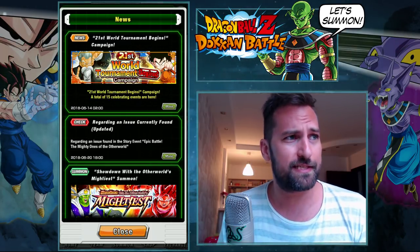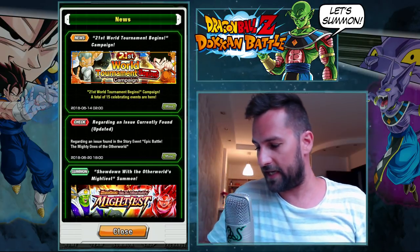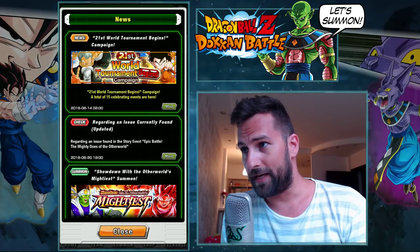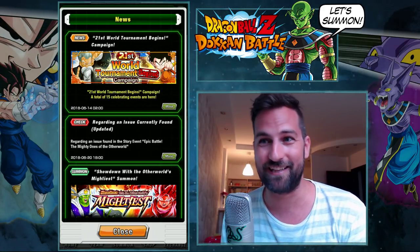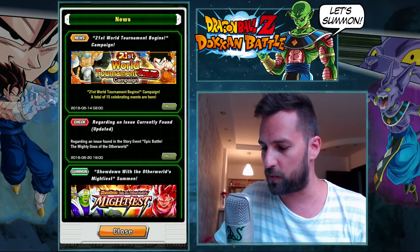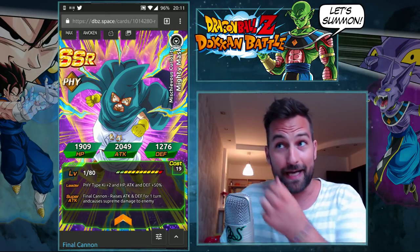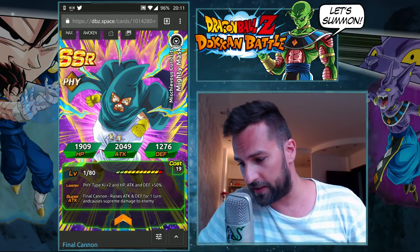Before we do summons, let's break down the 21st World Tournament, which is going live in 12 hours. I really don't feel like grinding for another four days, but the prize for this one is actually pretty good — the Mighty Mask card. Physical Mighty Mask in this world tournament is pretty good.